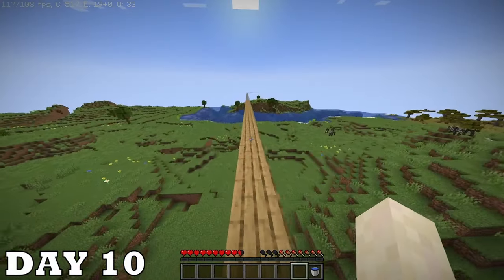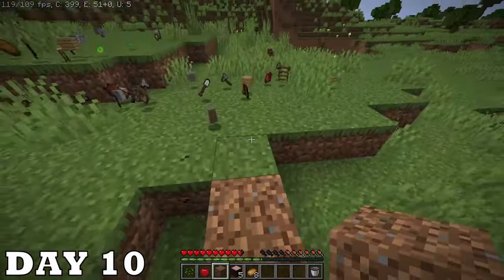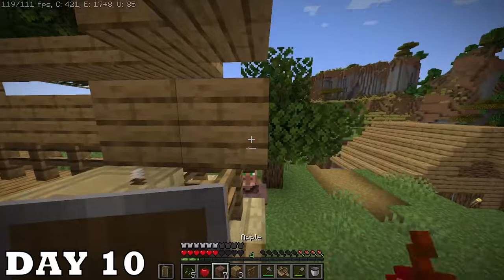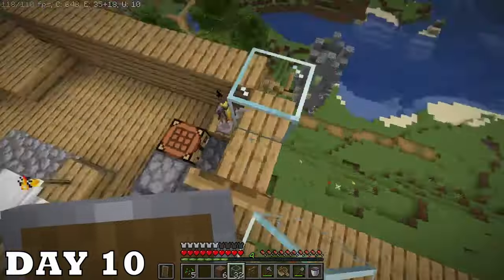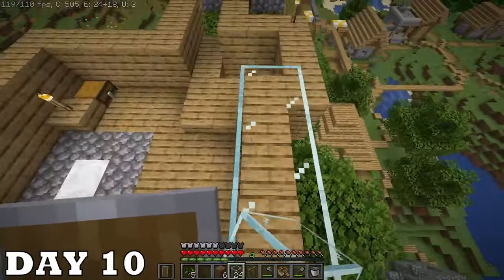It's day ten — operation get my stuff back ASAP. I used water to get down and started breaking and replacing dirt to get my stuff, and once I got my slabs it was smooth sailing. Apparently one of my villagers escaped while I was gone — I got him back. After that death I just decided to relax, put in some windows in the house — looks pretty good.